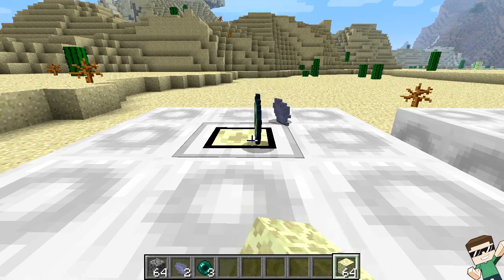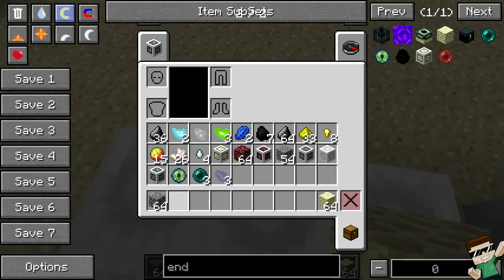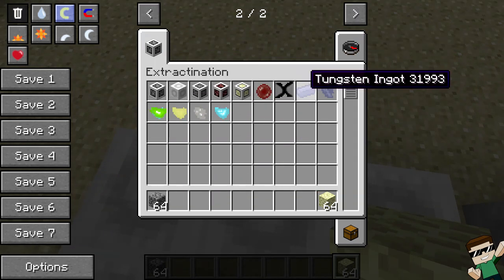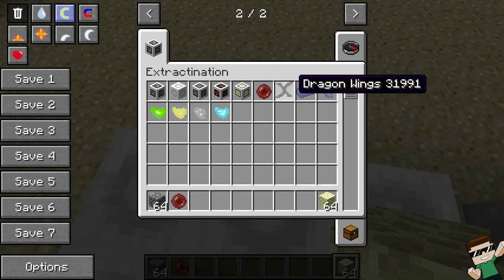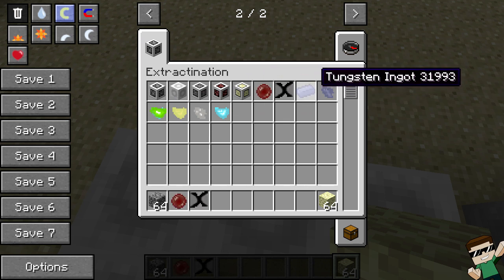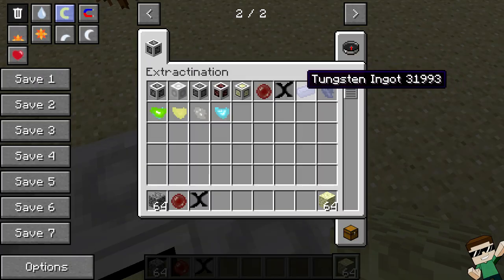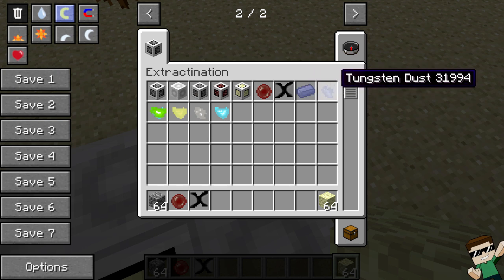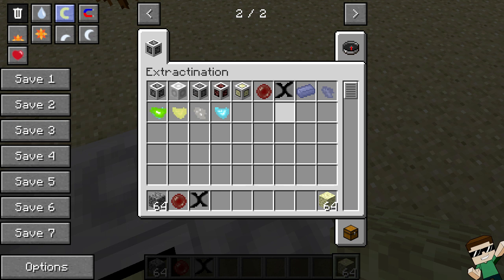It does take a lot of end stone, but it's worth it if you want some of these items. This mod adds a few special items into the game — things like tungsten ores, a strange ender eye, and dragon wings. The tungsten ore is obtained by smelting tungsten dust, but the tungsten doesn't have any uses yet.